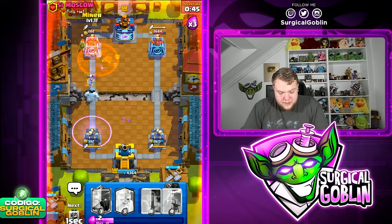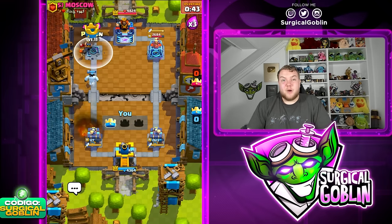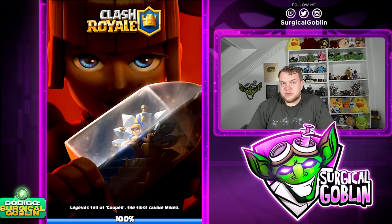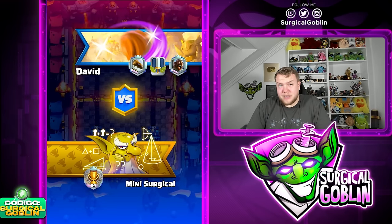Miner plus Poison is just going to get way more damage than his Fireball. He has Evil Zap, which deals some damage, but it's not enough. Our Bomber splashes and takes down the left side tower. Even if it hadn't, the Miner plus Poison would have taken care of the tower before he could Fireball cycle. Nice try by him — he definitely played that well.